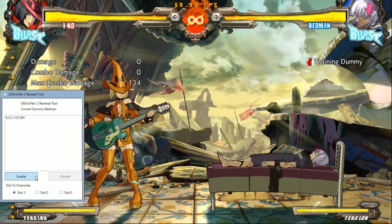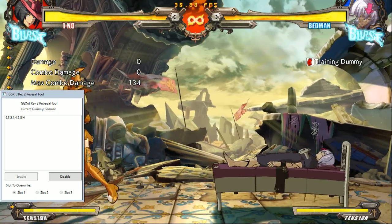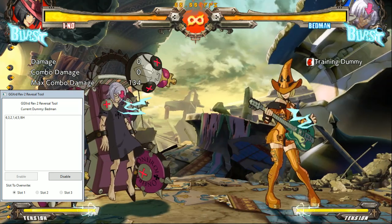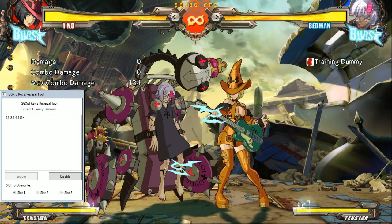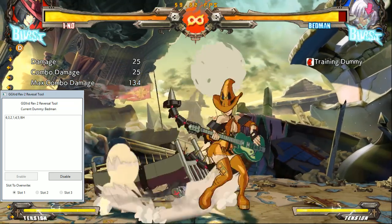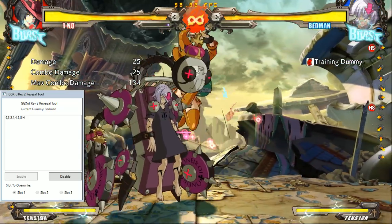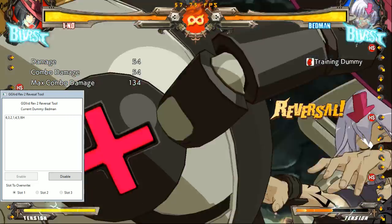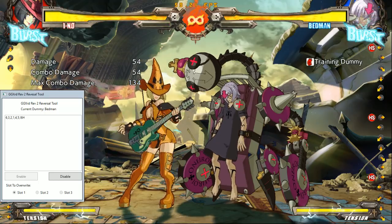Then I just hit enable. It does have some frame drops in the beginning, but then it gets smoothed out. Now I knock that man down — reverse the timer. It doesn't matter whether he's faced down like before. It'll do it every single time. And this works for every character, for every possible input sequence you can think of.